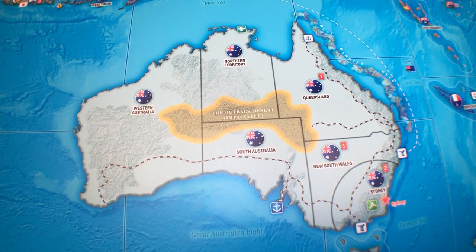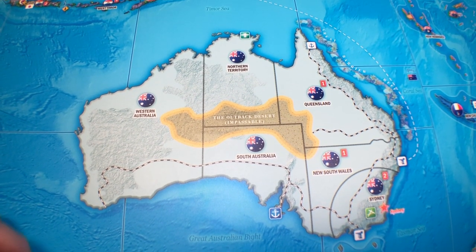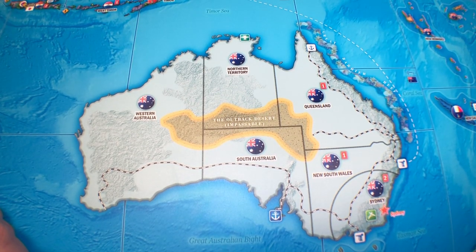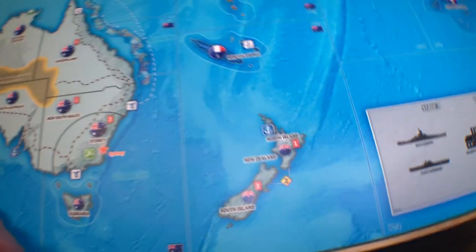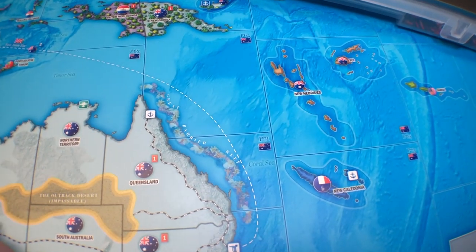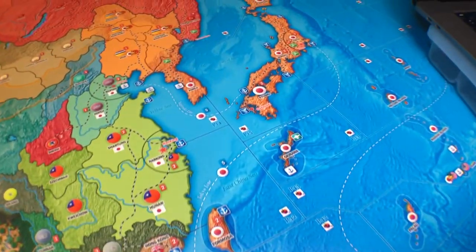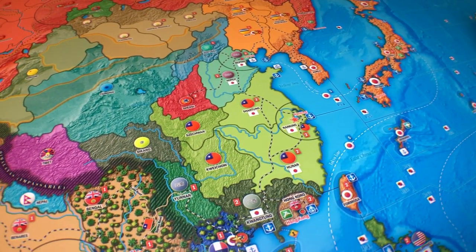Going back to the 1936 game — here's a map of Australia. You can see the Australian flag roundel with the Union Jack showing it's part of the Commonwealth. New Zealand is slightly different because they had their own flag too. And here's the Japanese flag — the meatball, as it's known. That's the British colonial roundels section done.